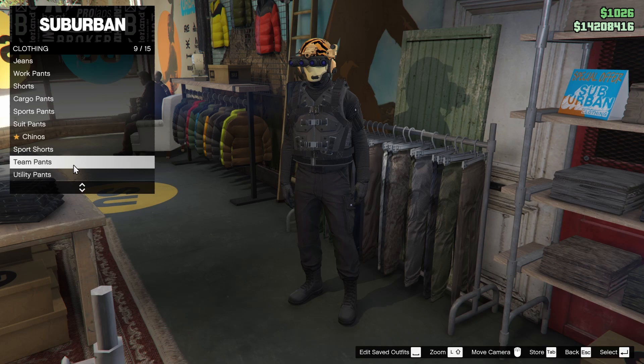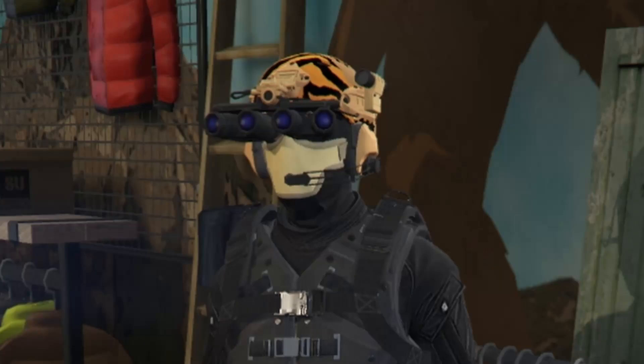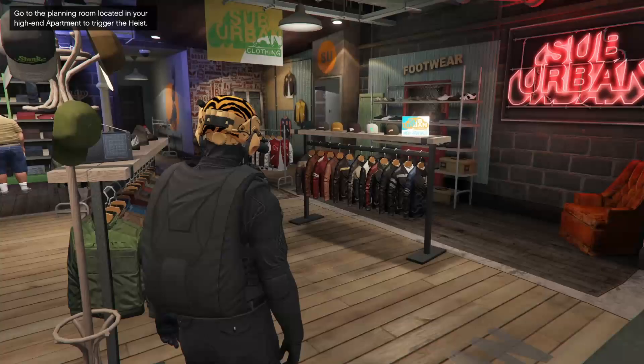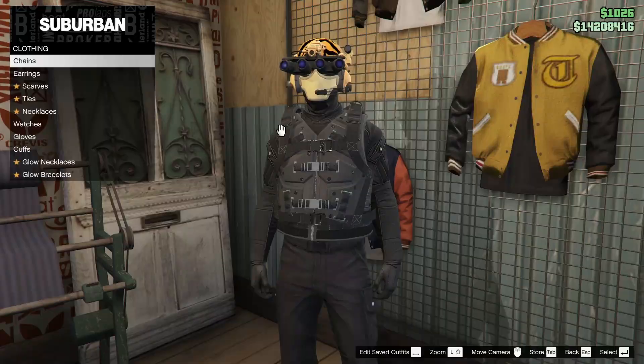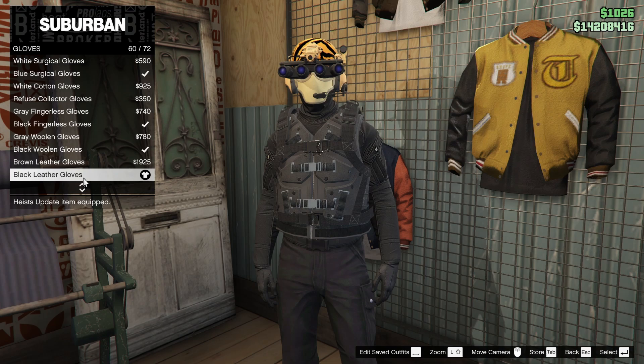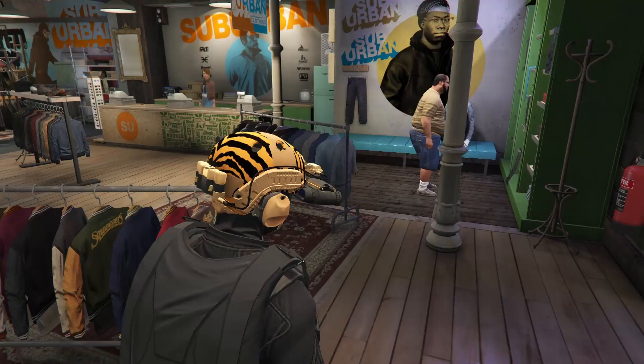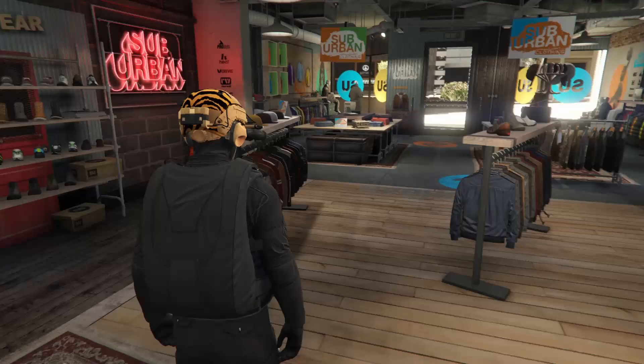Once you've got that, you're going to want to head over to the pants. You're going to want to go down to team pants, and within the team pants you're going to want to select the black combat pants. Now these do come with the boots, so fear not. Next up, you're going to want to head over to the accessories area in the store. Under accessories, go to gloves and pick out some black gloves. I have the black leather gloves — usually I feel like I rock the tactical — but anyways, the black leather gloves do work.